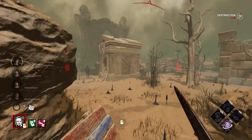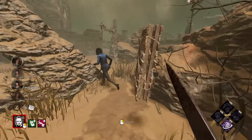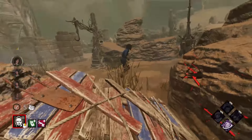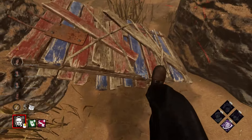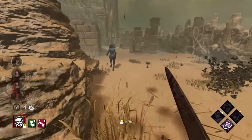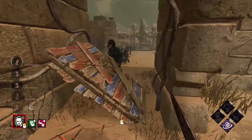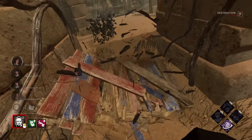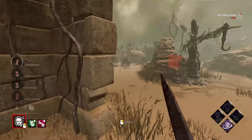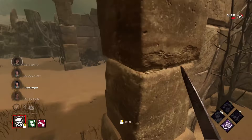She doesn't know how to loop, just knows how to run from pallet to pallet. Let's give her a little chase. Tea bagging — oh, I'm so insulted. Looks like they have the first gen done. I don't think I can get her here. And Corrupt Intervention is officially gone.